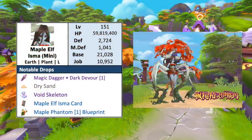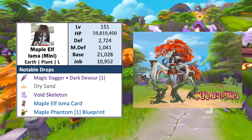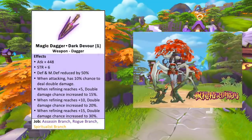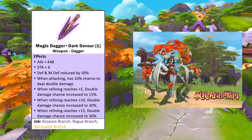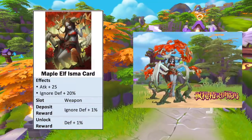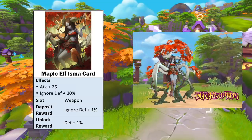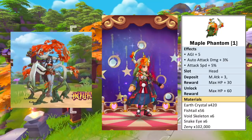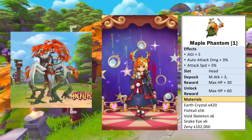For the mini boss, we have the level 151 Maple Elf Isma, which is of earth element, plant race, and large size. The rare purple material it drops is Void Skeleton. It also drops the new dagger-type weapon Magic Dagger Dark Devour, which has a chance to deal double damage when attacking. Refining it to plus 15 will significantly boost the chance to deal double damage to 30%, however it will reduce your DEF and MDEF by 50%. The Maple Elf Isma card is a weapon card which increases attack by 25 and ignore DEF by 20%. Depositing this card gives plus 1% ignore DEF while unlocking gives plus 1% DEF. As for the headwear blueprint, we have the Maple Phantom head item which increases AGI by 5, auto attack damage by 2%, and attack speed by 5%. Depositing this headwear gives plus 3 magic attack.